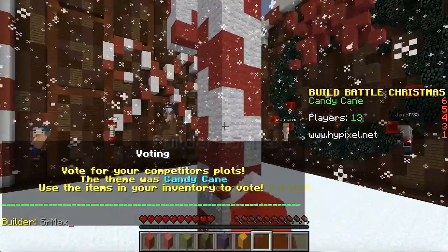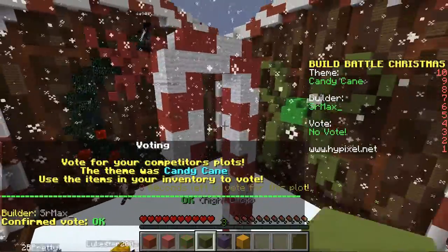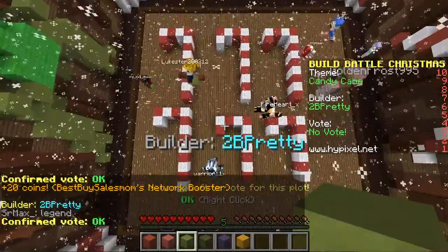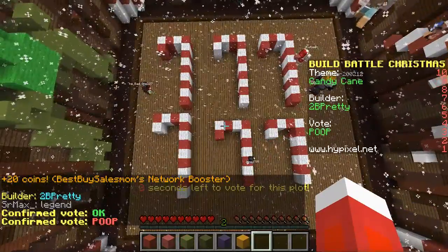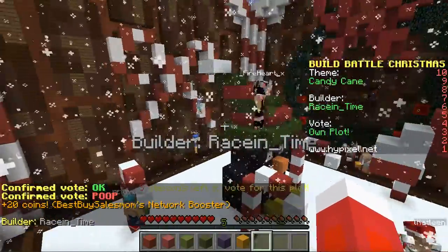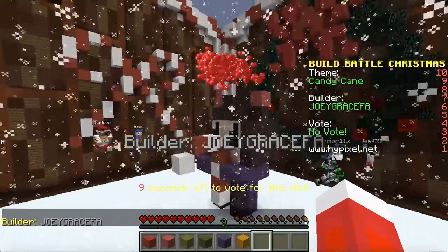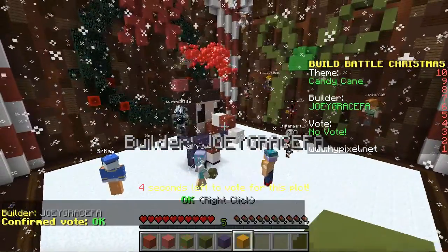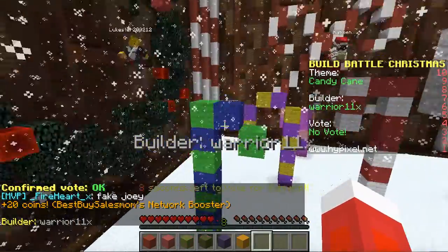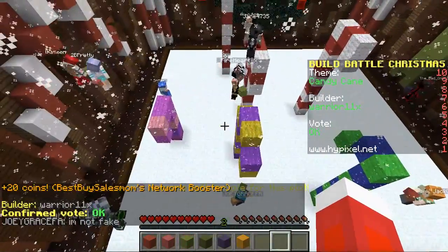We got a candy cane here — it's pretty good. The nose is a little long, but that's okay. I like how it's swirled though — that's really cool. I'm giving this one okay. They built other kinds of candy canes like I was talking about — so it's kind of funny. I don't like it when they have the little square. These are just a few candy canes — again, that's okay. I give a lot of okays in build battle because I just can't exactly think of what to give them.